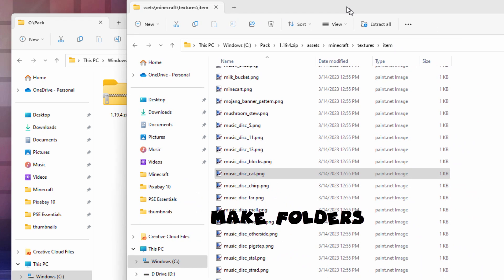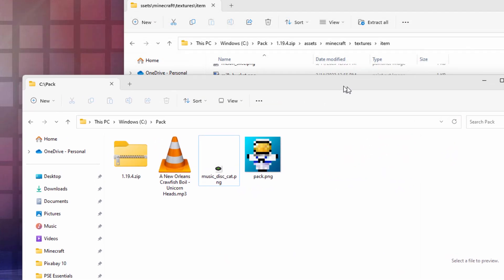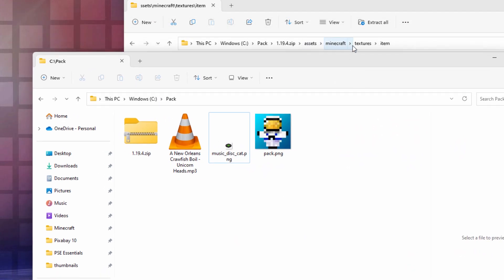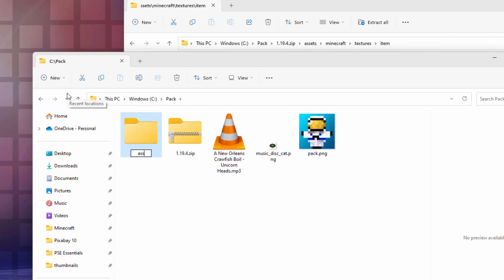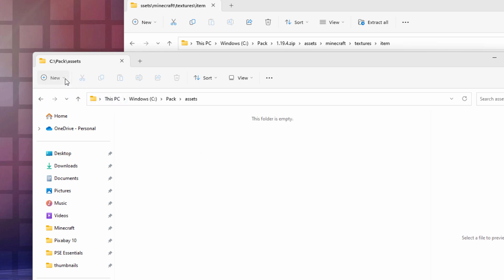We'll be changing that image, so I'll put that right there. We also need to have some folders in here. You can see at the top we have assets, Minecraft, textures, and item - we need to have these folders. Go back into the working folder, click on New and Folder. The first one is assets. Go inside of assets, new folder: Minecraft. Go inside of Minecraft, new folder: textures. Go inside of textures, new folder: item. Our new disc image is going to go inside of this folder.